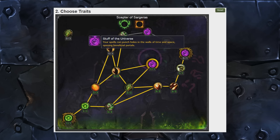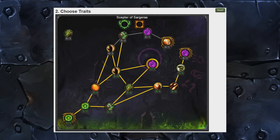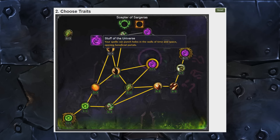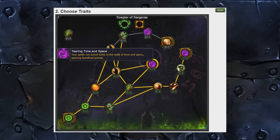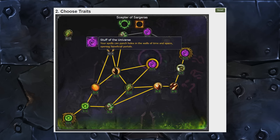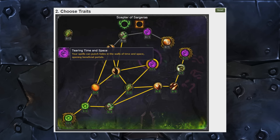Next up we've got Stuff of the Universe: your spells can punch holes in the walls of time and space, opening beneficial portals. Apparently we have a duplicate talent here — I guess one is a placeholder and the other is the real deal. It seems we actually have one unannounced trait, unless both are intended and we just double the chance of punching a hole in the wall of time and space.